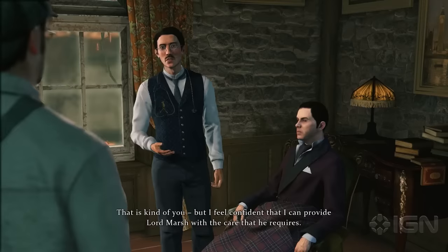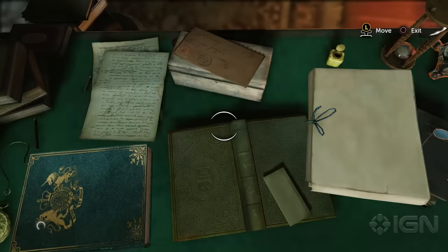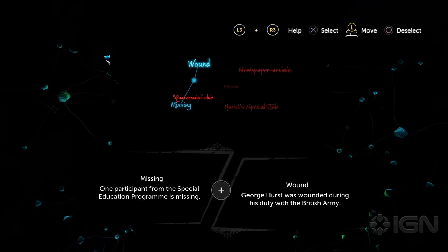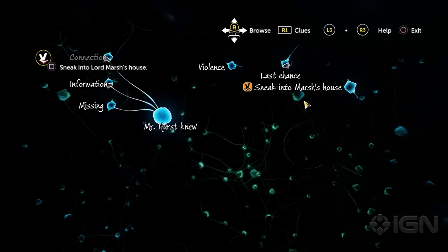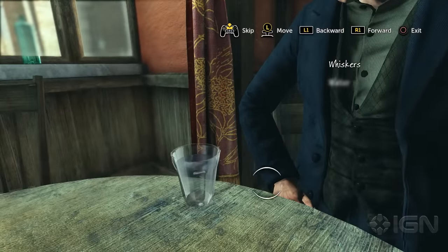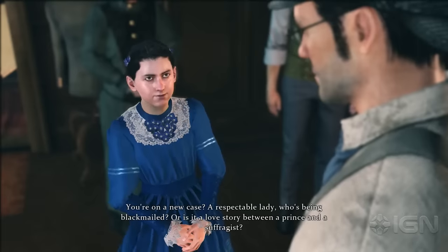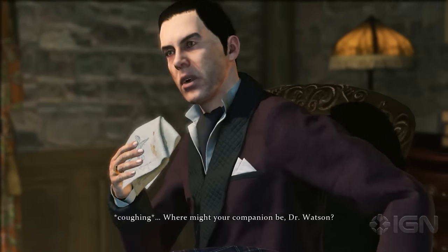In addition to the standard inspection and conversation mechanics being carried over from Crimes and Punishments, you're also able to explore environments as you investigate cases, use your Sherlock talent to uncover hidden clues, and piece those chunks of information together in the deduction menu. Here, you'll have to choose different combinations of clues that make sense together and decide which types of conclusions to draw from those ideas. But be careful, because you can come to the wrong conclusions. What The Devil's Daughter may lack in terms of innovation, it more than makes up for with additional polish and an immersive world. Areas are much larger, choices have far-reaching consequences, you can fail parts of the game and make mistakes, and new action sequences tie the cutscenes and narrative together seamlessly. It's a safe sequel that carries the torch forward rather than igniting a new flame to champion.